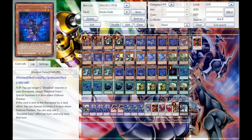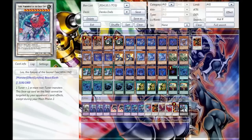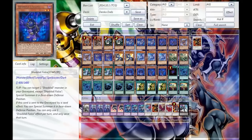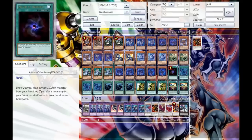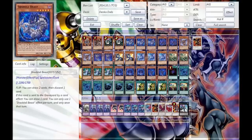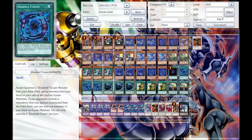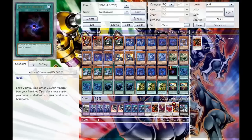Next, we go for the Double Shadow Falco. This is for Level 6 Synchros as well as Level 10s, like going into Leo, which is amazing. Next, we go for the One Lord of Darkness. With an awful lot of Darks in this deck, this is an amazing card because it allows you to draw into things like Beast when you don't necessarily have them, and you want to see your fusions as early as you possibly can.